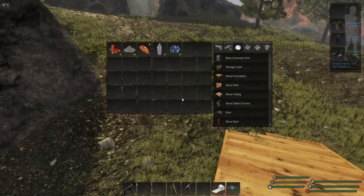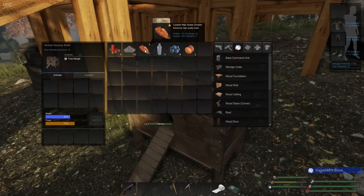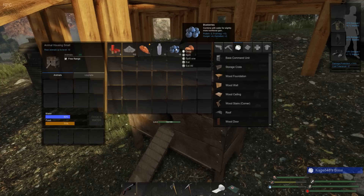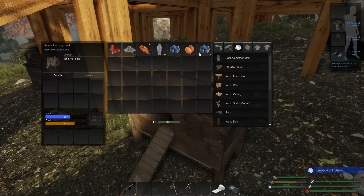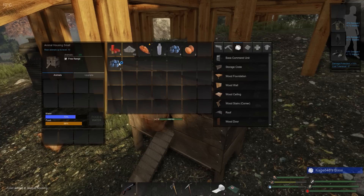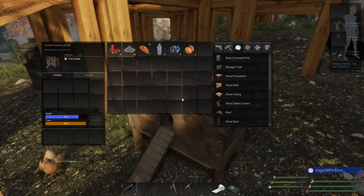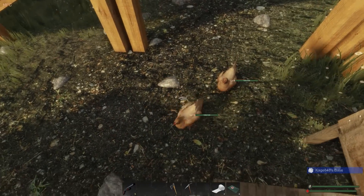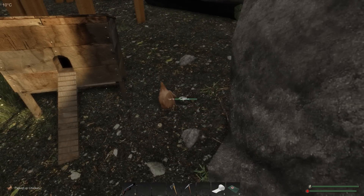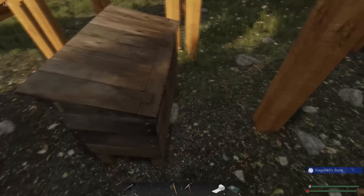Let's take care of our animals. We have some level 10s but we have food up here, so I'm not going to just keep feeding level 10s for no reason. There's absolutely no reason to continue feeding a level 10 chicken. Let's split the food among the lower-level ones and kill the level 10s.